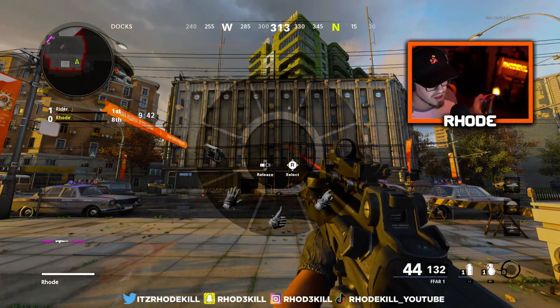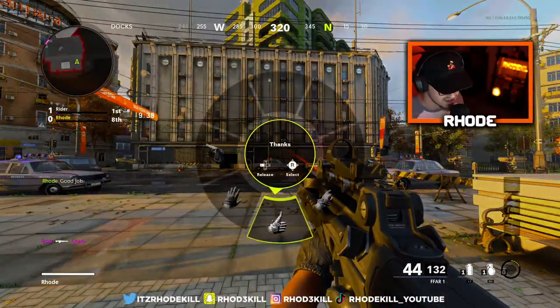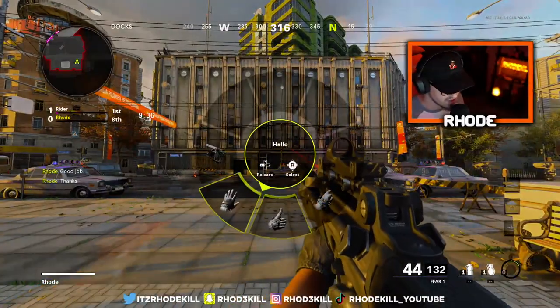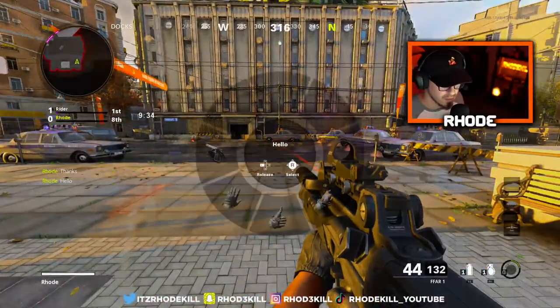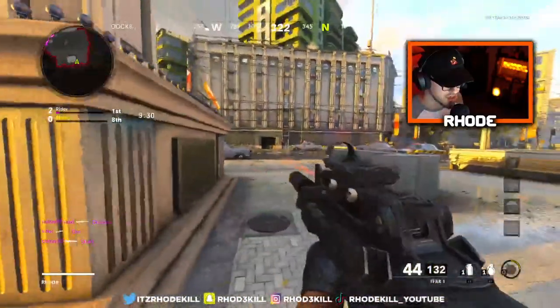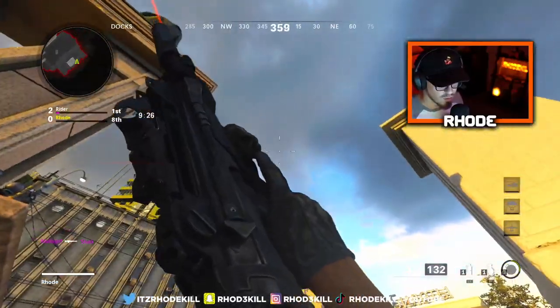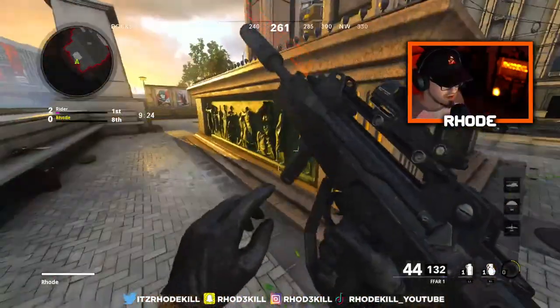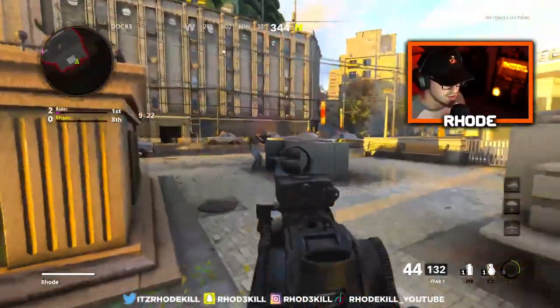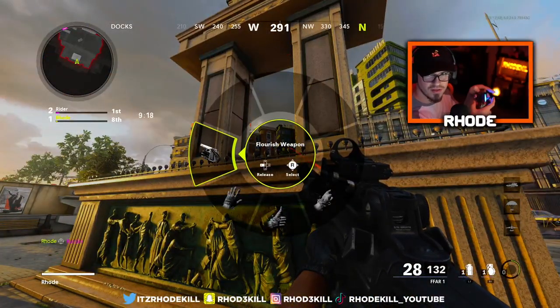When you hit the left d-pad, you can see all your gestures. You have to use the right analog stick to do this — you've got all your gestures at the bottom. It looks like you'll be able to add more, which could be kind of cool. Hit to the left and it'll show your weapon inspect — good for screenshots, thumbnails, whatever you want to make.